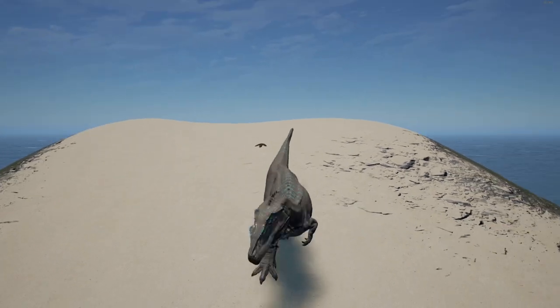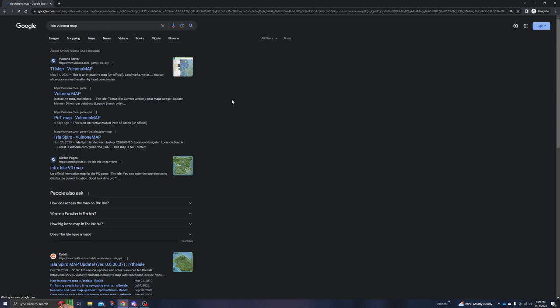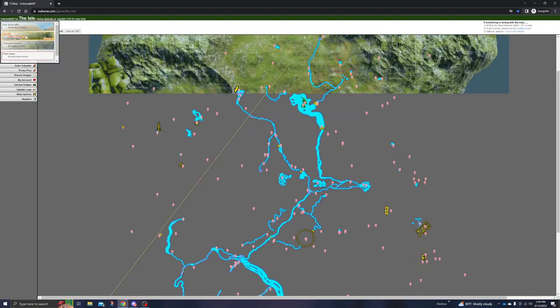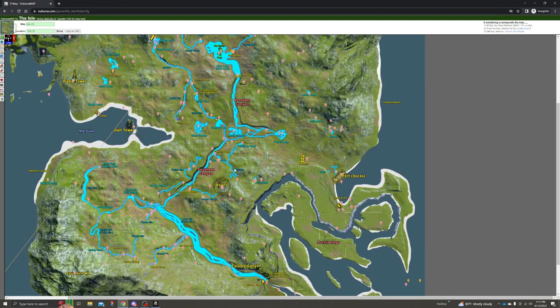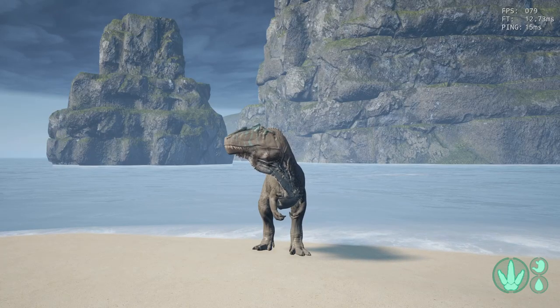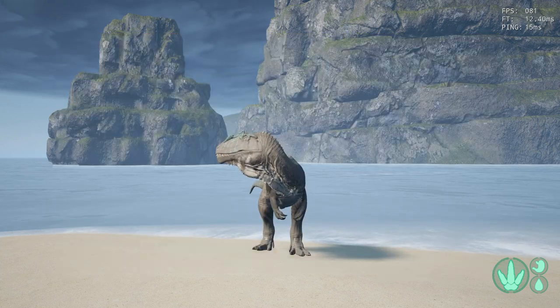There are three locations where you are almost guaranteed to find players regardless of the server — these will be the major hotspots. To navigate the V3 map, your best option is to use the Isle Vivona map, which you can find by searching it and clicking the map link. You'll find access to all Isle maps for both Evrima and Legacy. Grab your dinosaur's coordinates and plug them into the search bar. Coordinates can be found under the Character menu, accessed by pressing Insert or navigating through Escape.